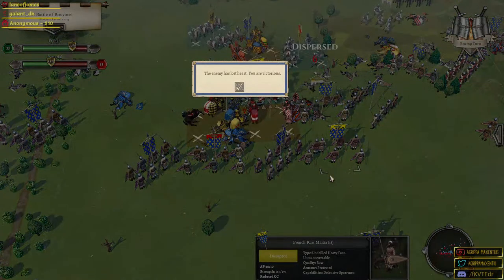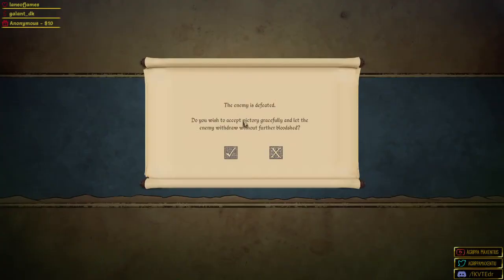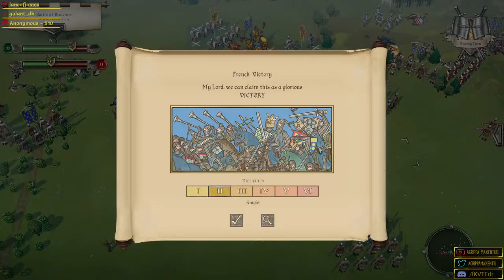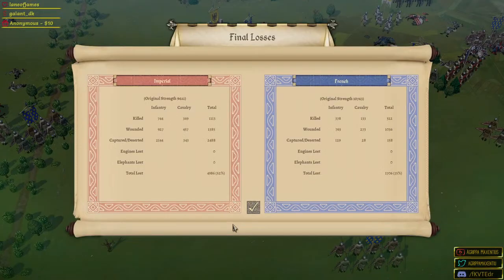Now don't get excited — historically the French did win this battle, so I'm not a strategic hero here by any stretch of the imagination, but nonetheless a fun little fight. Unless something crazy happens I think we've got it. The enemy has lost heart — we are victorious! Very very nice. We're going to let the enemy withdraw gracefully — this is not Total War. Let's take a look at the actual casualty lists.